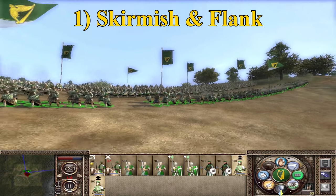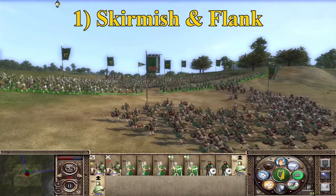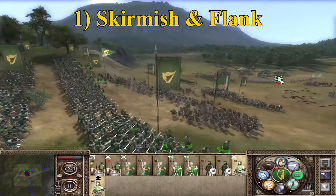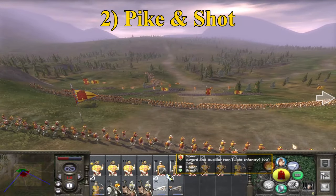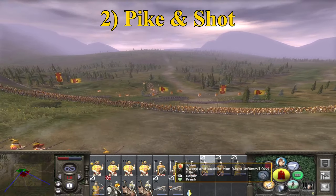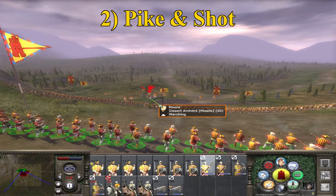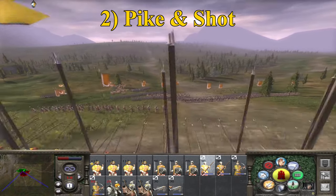Number one: you can put them in Skirmish mode so they retreat behind the infantry. Assuming cavalry support keeps you safe, they can then flank and slaughter the enemy with all their morale debuffs. Number two: Pike and Shot. Using pikes to cover your Musketeers is a sensible option — this can work with any infantry type, but pikes are useful for holding a line, which allows your muskets the time to potentially redeploy on high ground or as those risky flankers again.